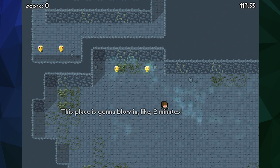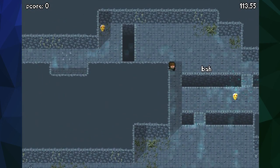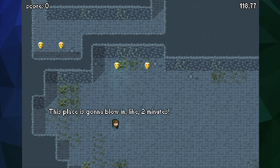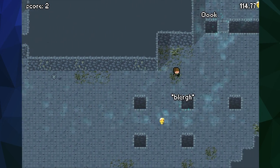Some of the controls are a little sticky, but give people a reason to grab those golden idols — maybe use them to increase your time so the volcano becomes more manageable. Give people a reason to go for those idols and I think you're good to go. Nice job Mr. Paulin, keep up the good work.